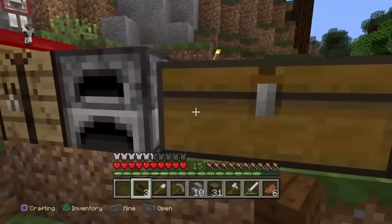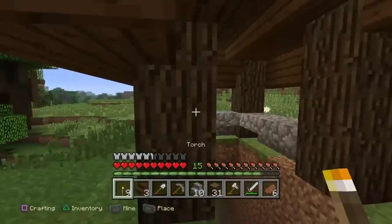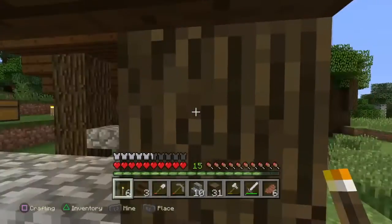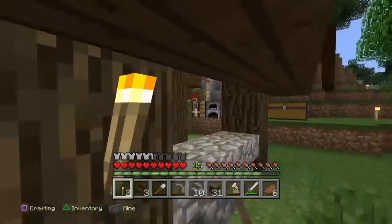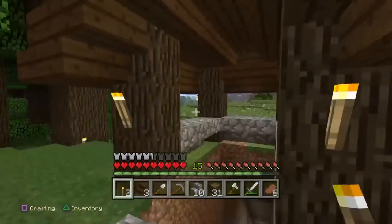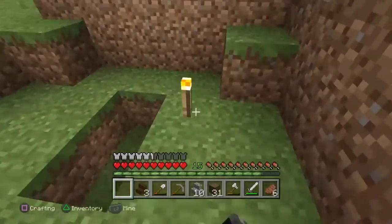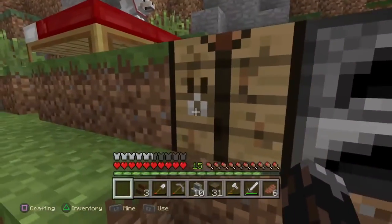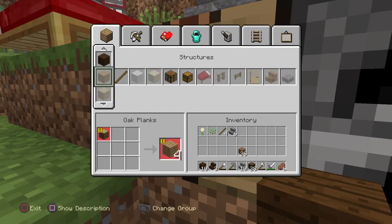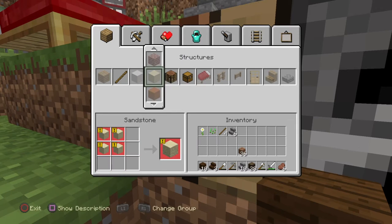Now let's get it really bright, nice and lit. Let's make it lit. Wonderful, wonderful. Did I put a torch on the side? I did, okay. And — bop. Now we're gonna make some signs.